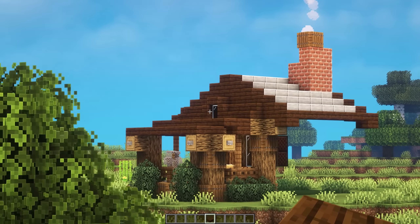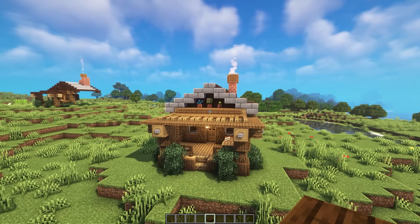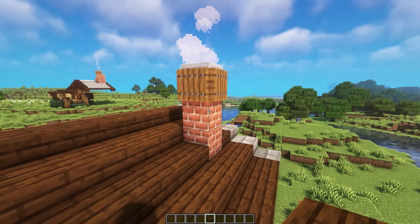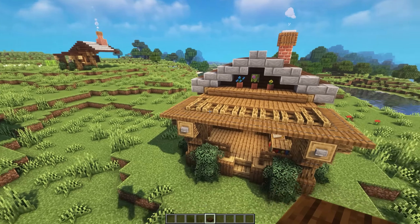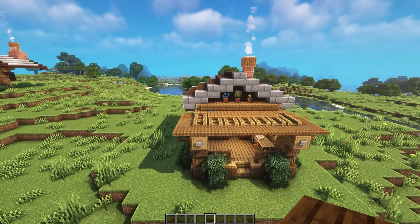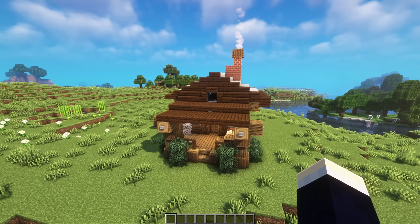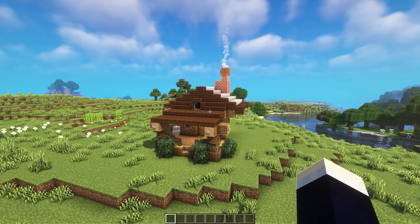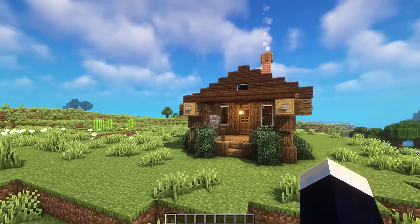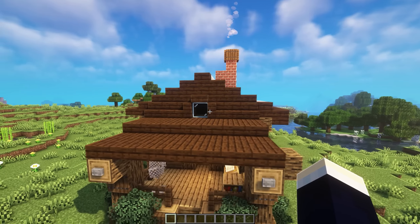Instead of adding in that little window thing over there, we instead just added in some pot plants up here, which looks kind of cool. We also shrunk down his massive chimney into just a simple one-block one. For the roof of the porch, instead of just having dark oak slabs there, we've added in three or even four different types of blocks. Heading back over to the original build, I'd probably give it a solid 6.5 out of 10. The bottom half of the base I really love — it looks awesome down here — but once you get up to the roof, it looks kind of weird.